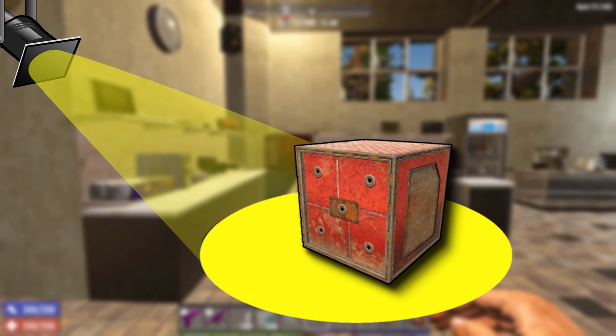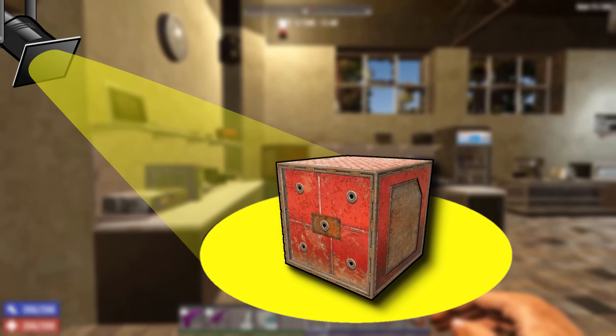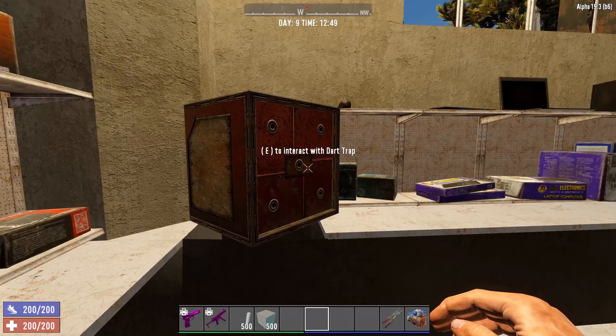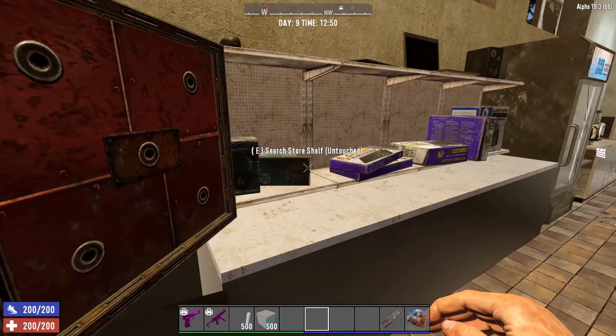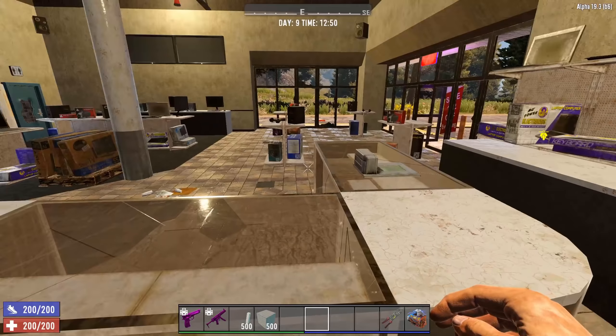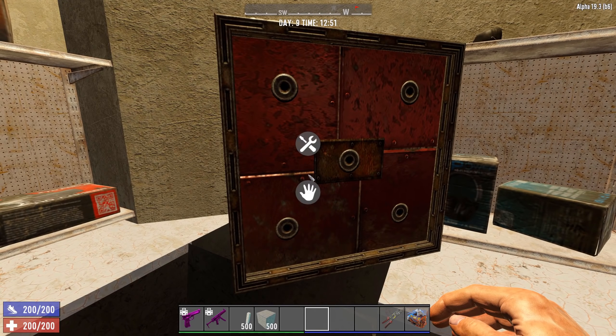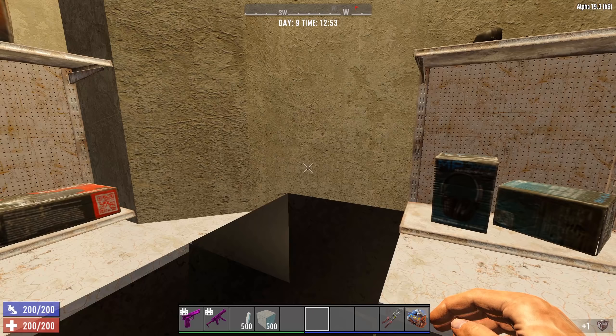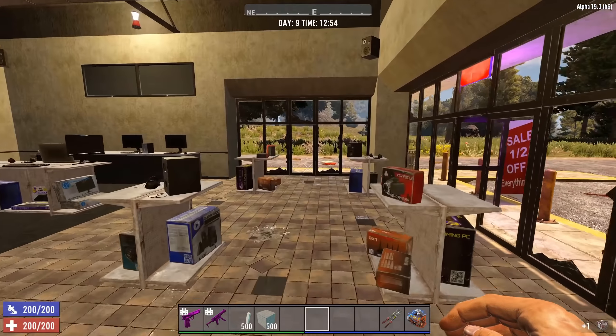I was on the lookout to do a spotlight on a dart trap, and I thought what's the better place to get the dart trap than the electronics store. So let's interact with a dart trap here. Let's take that one - it's going to take a few seconds, it's probably attached to something. There'll be a spotlight on how to use the dart trap, how to hook it up and some tips on actually using it.